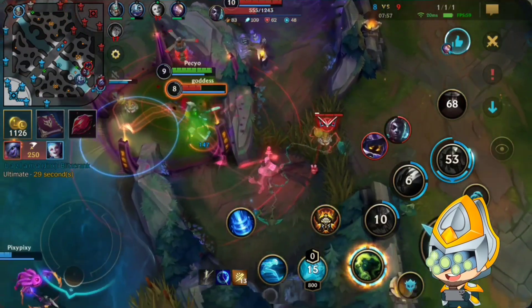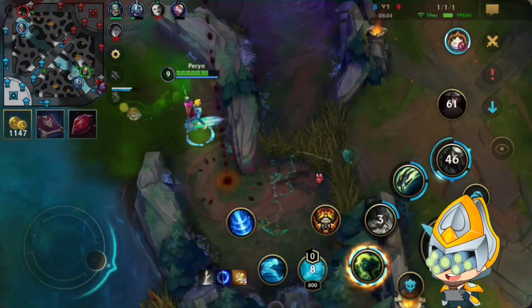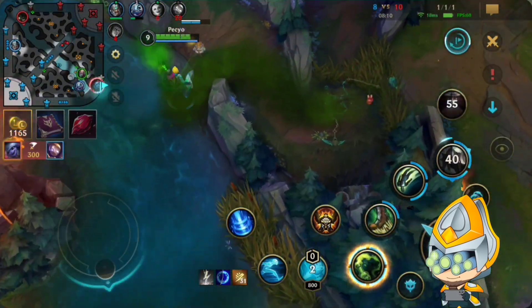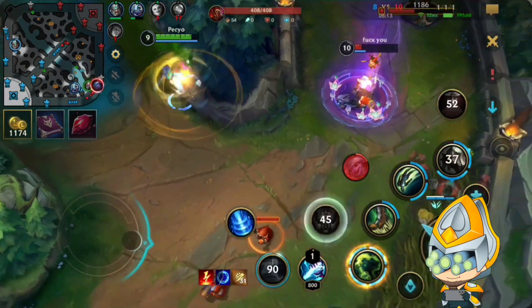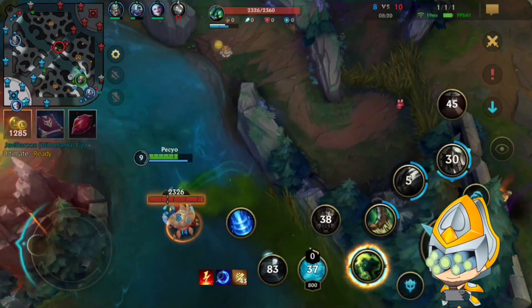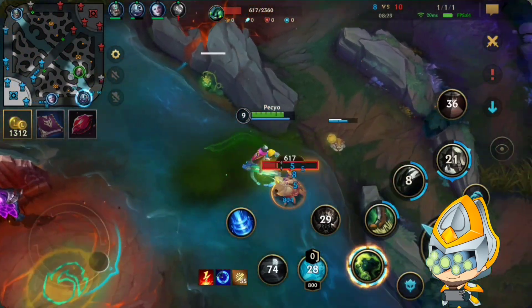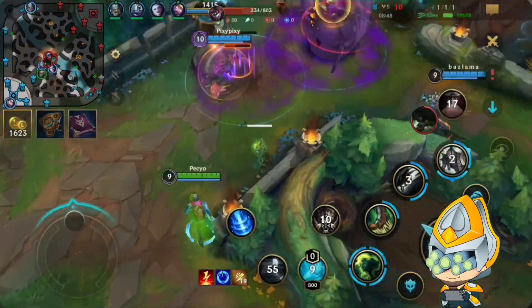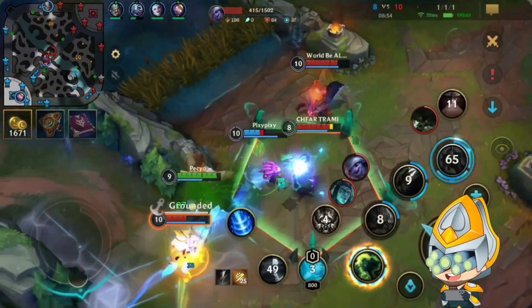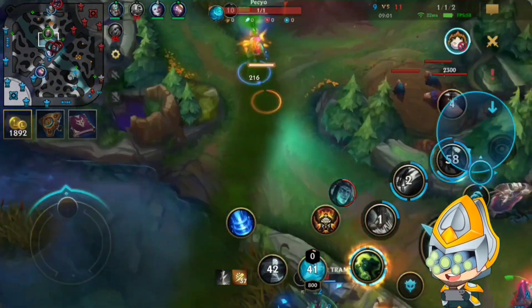We dodged the Vega ability by walking into his cage. We still have our ult running, so we're trying to look for some more skirmish here. I barely failed to fling the Tristana unfortunately — pretty sure I clicked it but it took too long for the game to register. So now we ground the Tristana. The Finisher second spell is really underestimated with the grounding ability — so strong against champions like Tristana.